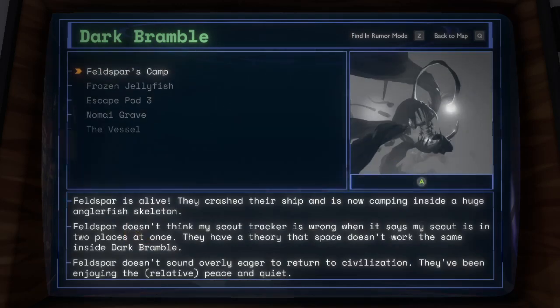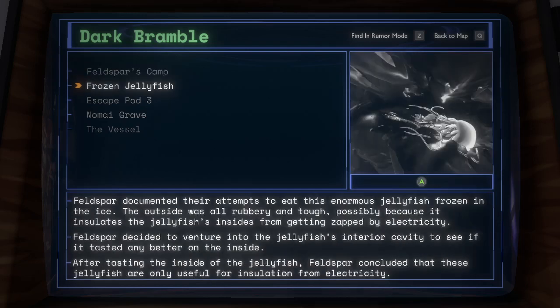Dark Bramble. Feldspar's Camp: Feldspar is alive! They crashed their ship and are now camping inside a huge anglerfish skeleton. Feldspar doesn't think my scout tracker is wrong when it says my scout is in two places at once; they have a theory that space doesn't work the same inside Dark Bramble. Feldspar doesn't sound overly eager to return to civilization — they've been enjoying the relative peace and quiet. Feldspar documented their attempts to eat this enormous jellyfish frozen in the ice. The outside was all rubbery and tough, possibly because it insulates the jellyfish's insides from getting zapped by electricity. Feldspar decided to venture into the jellyfish's interior cavity to see if it tasted any better on the inside. After tasting the inside of the jellyfish, Feldspar concluded that these jellyfish are only useful for insulation from electricity.